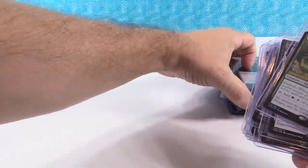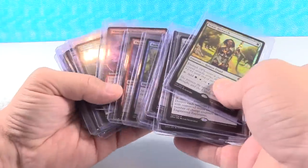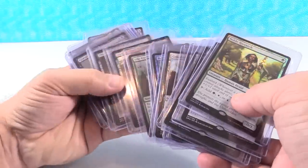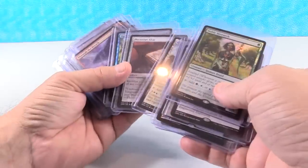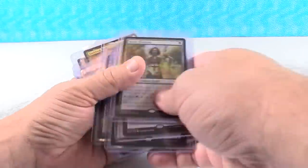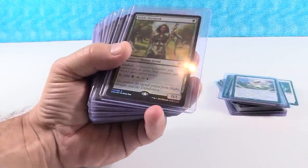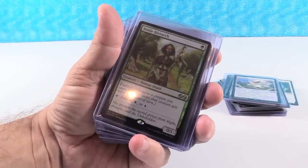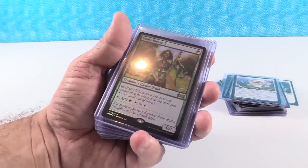So there you have it — those are the rares from the Ultimate Masters set, as well as the two uncommons that feature as box toppers. I didn't pull out Kitchen Finks for you to look at, but anyway — what do you guys think? Do you think I'm wrong about any of these? Do you think I'm right on the money? How is this going to affect your collecting? Leave those comments down below. Leave the video a thumbs up if you enjoyed it. I am looking forward to reading your comments. Thanks so much for watching and spending some time with me. We will be opening more soon, so check back. See you later, bye.